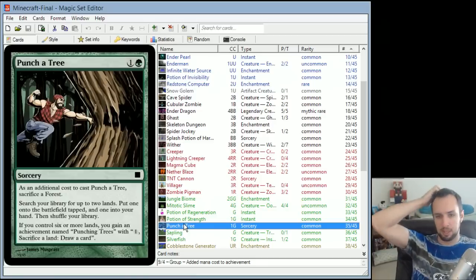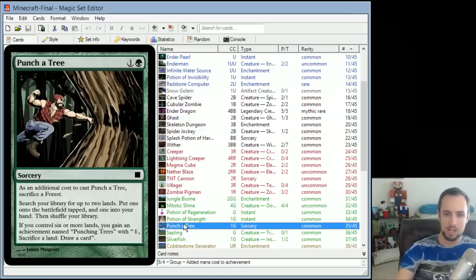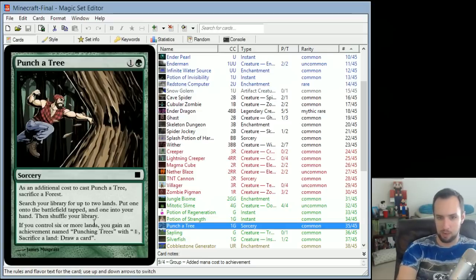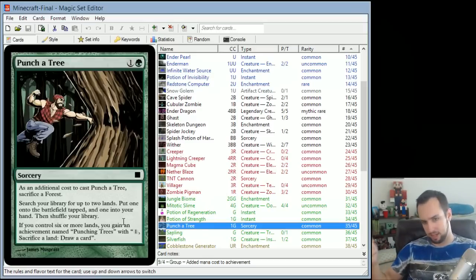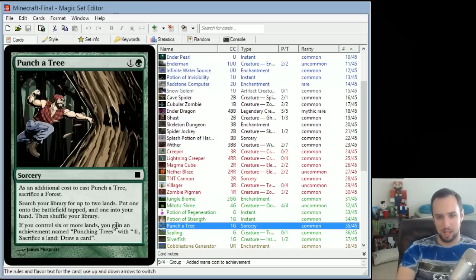Punch a Tree is a sorcery — like a Rampant Growth effect. As an additional cost to cast, sacrifice a forest. Search your library for up to 2 lands, put 1 onto the battlefield tapped and 1 into your hand, then shuffle. One is the wood from the tree, and one is the sapling you can plant. There's also an achievement: if you control 6 or more lands, you get 'Punching Trees' — for 1 mana, sacrifice a land to draw a card. This solves the late-game problem of drawing it when you don't need more lands — you can convert lands into cards instead.